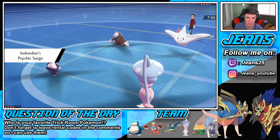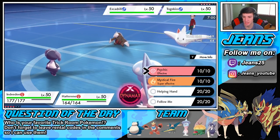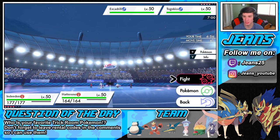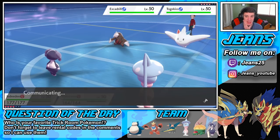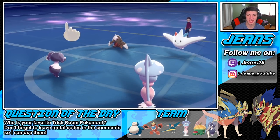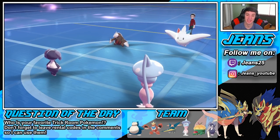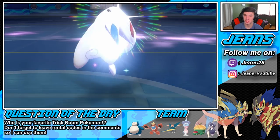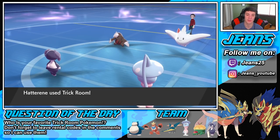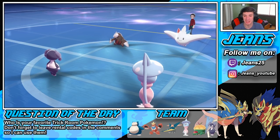He goes for the Earthquake — Hatterene eats it up all day, and Dazzling Gleam pops. Togekiss isn't working. We both survive and get the trick room off. Hatterene's pretty tanky — eats that Earthquake no problem. I can go Mystical Fire into Excadrill and Dazzling Gleam on the Togekiss side. The Mystical Fire should be able to take out Excadrill, and Dazzling Gleam takes off the sash and does a little damage to Togekiss.